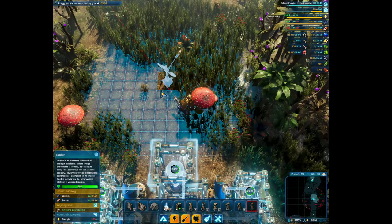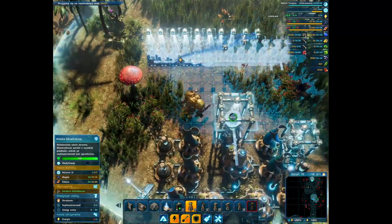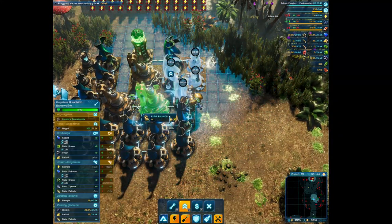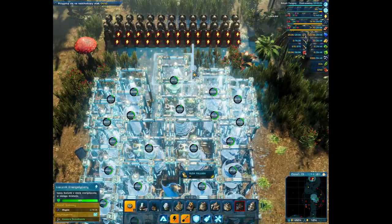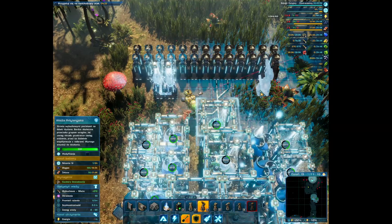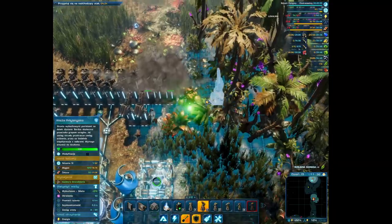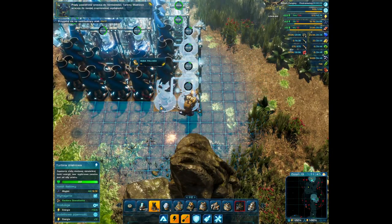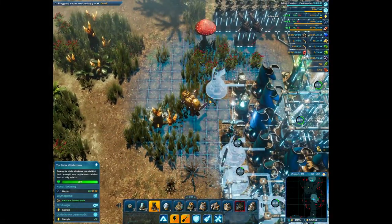Why my base is low on power, I don't know. Let me first build some defensive turrets at the north in this line, because there are a lot of enemies. I had reduced wind turbines — that's why I had low power nearly everywhere.